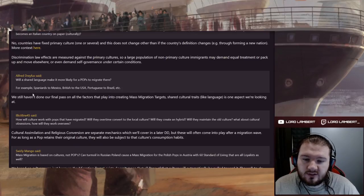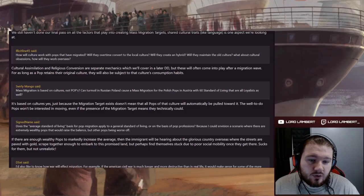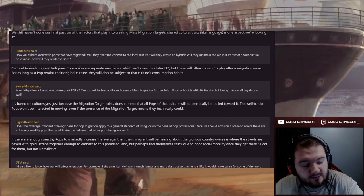Will shared language make it more likely for pops to migrate there — for example, Spaniards to Mexico, Brits to the USA, Portuguese to Brazil? The final pass on factors for mass migration targets hasn't been done yet, but shared culture traits like language are one aspect being looked at. Cultural assimilation and religious conversion are separate mechanics covered in a later dev diary, but these will often come into play after a migration wave. For as long as a pop retains their original culture, they'll also be subject to that culture's consumption habits — so Brits moving to the USA will have a consumption habit of really liking tea.